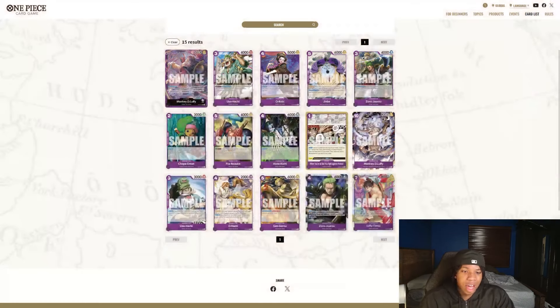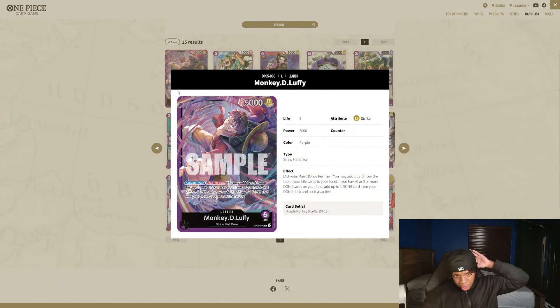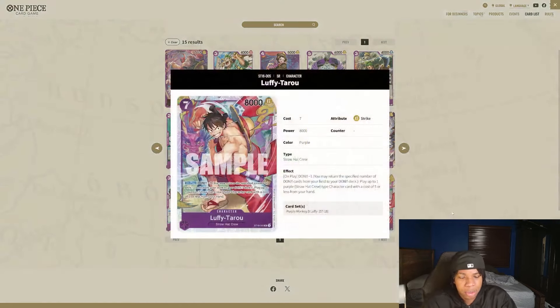I think this Straw Hat package is going to be very strong for expanding the board very early. This might make this deck unusually good going first and maybe a bit more lackluster going second — I haven't fully tested it yet. I was told in Discord by Jackson that you should hold off on this deck until OP09, but if you want to start coping with it now, just start — this package is pretty sick.